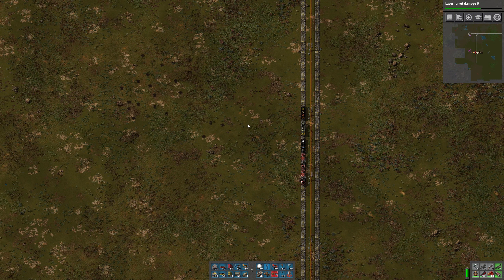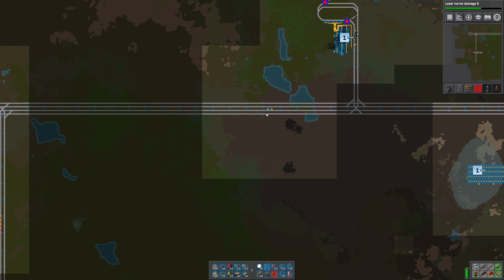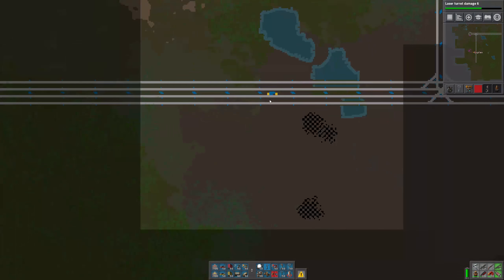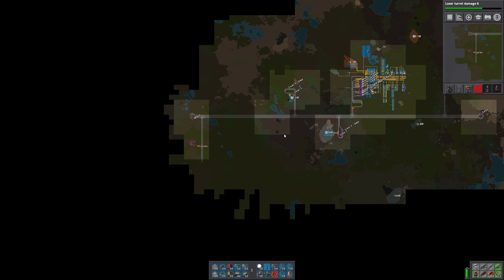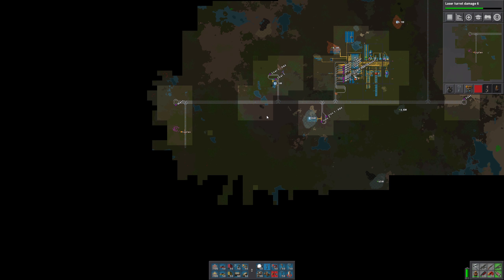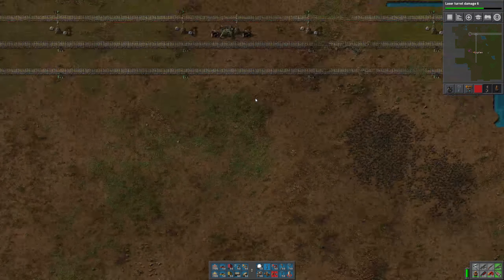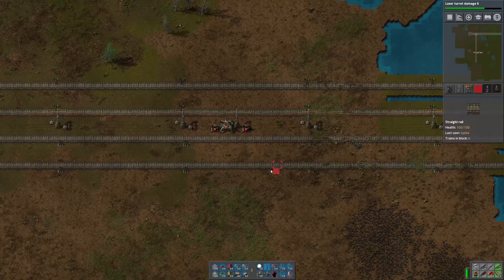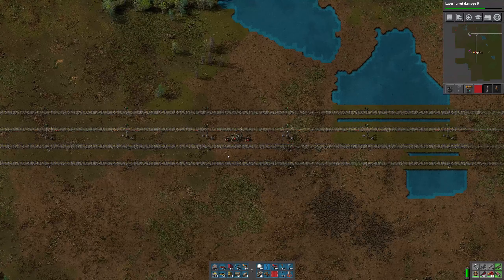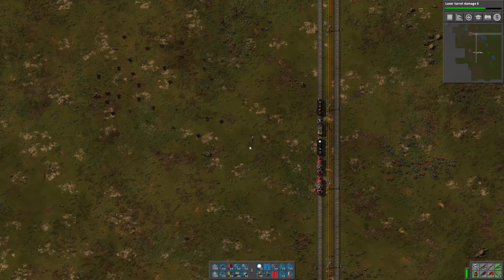Okay, I'm back. As promised, I extended the rails. I did leave the radar that I had at that U-turn in place just so we can keep scanning the area. Although since spider expansion is turned off now, I think that has limited use, so I'll probably pick that up. What I can do is mark it for deconstruction now, and then when I fly past on the train, my bots will go grab it and eventually come back to me.